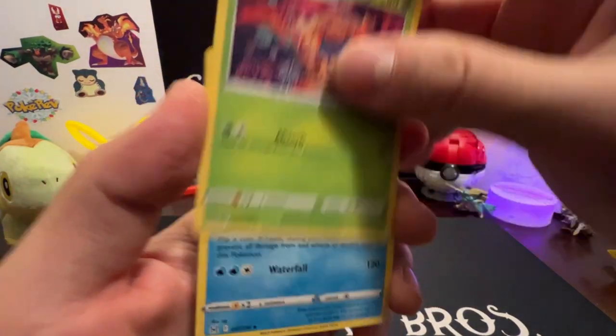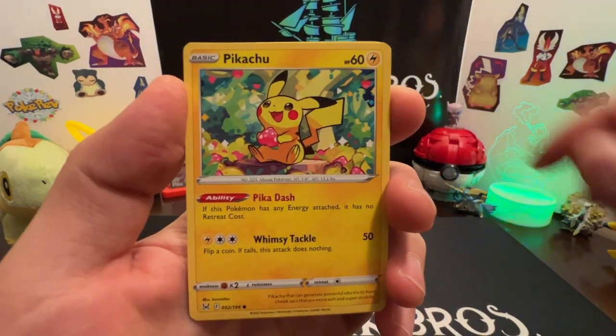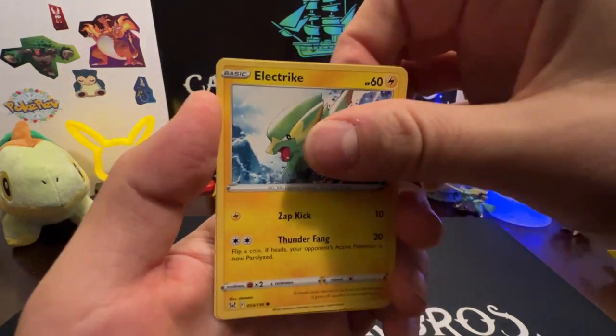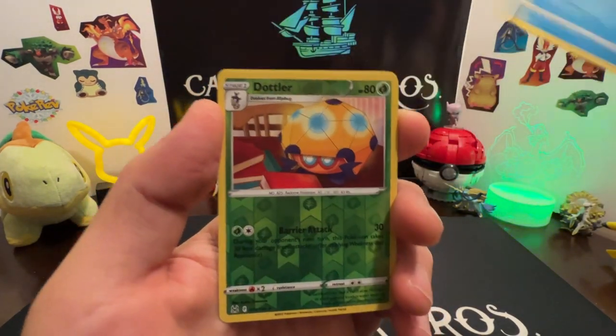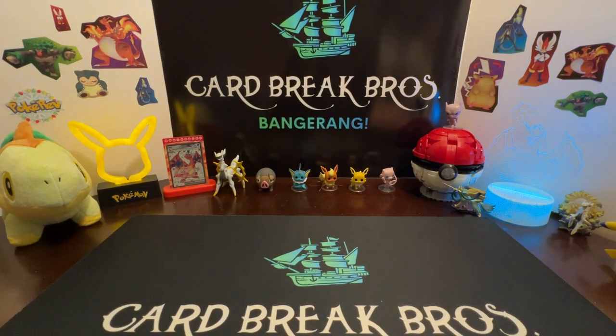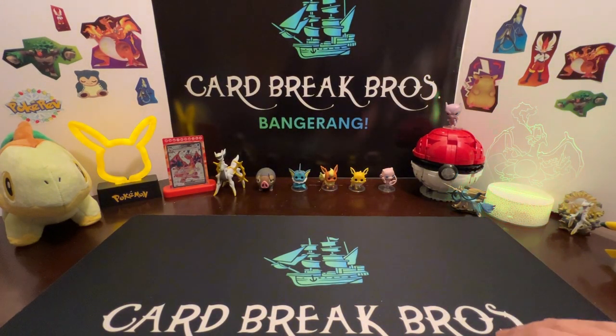Final pack — hasta la vista baby! Gloom, Lumineon, Mirage Gate, Pikachu, Dusknoir, Electrike, Luvdisc, reverse Dottler — into a Goodra Holo. That's going to do it for the three Pokéballs.